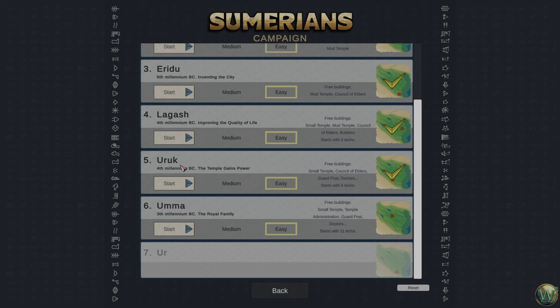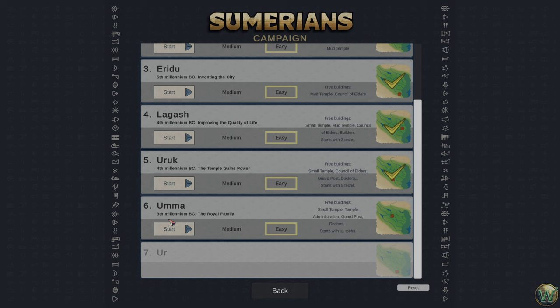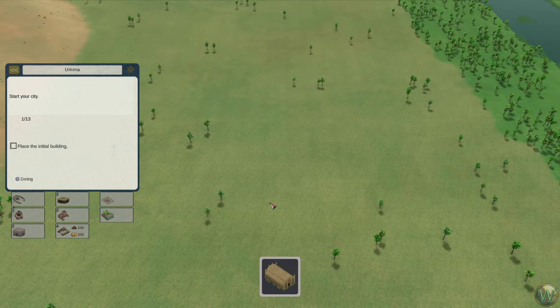But we finished it — took a couple of episodes — and then it gives us the ability to move on to UMA, which is now in the 3rd millennium BC and focused on the royal family. We get a bunch of free buildings here and 11 techs for free. Let's go ahead and start. Getting stuff for free, especially techs, helps because you don't have to spend the time researching them — you can skip ahead.